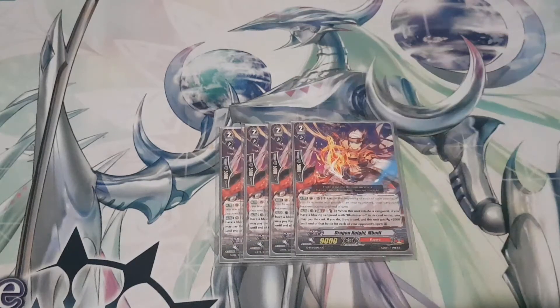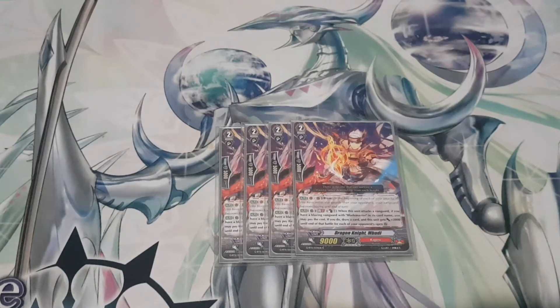For grade twos, I run four copies of Dragon Knight Mbuddy — blaze ability. Skill is Auto Rearguard, GB2, Counterblast 1: when this unit attacks a vanguard, if you have a blazing vanguard with Blademaster in its card name, you may pay the cost. If you do, draw a card and this unit gets plus 2000 power until end of battle for each of your opponent's open rearguard circles. You can hit up to 19k with this — it's a draw engine and power hitter. I like it as a four; it's a really nice card to have.